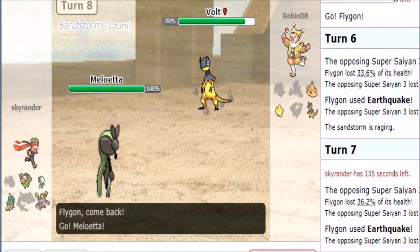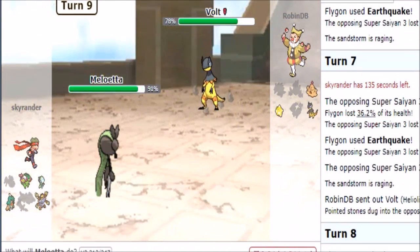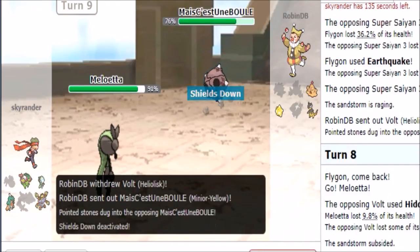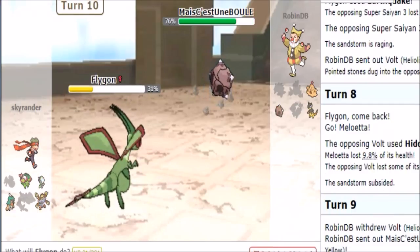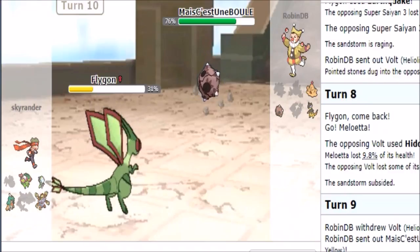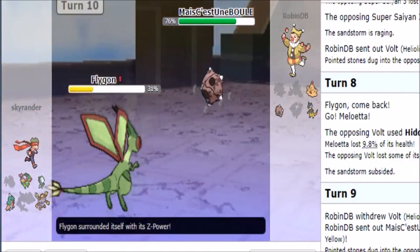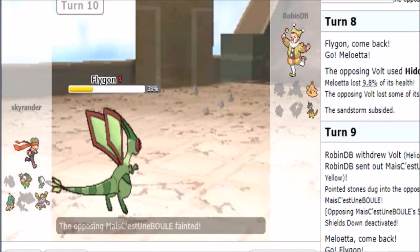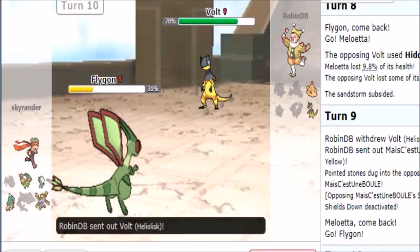I'm gonna have to send back Flageon because I'm expecting that Pokemon to come in — the Shield whatever it's called. We should be able to go for a Corkscrew Crash with a big safety net here. Yeah, he decides to sack that so we're gonna Corkscrew Crash that Pokemon to death. From here on out there's really no way of my opponent winning.